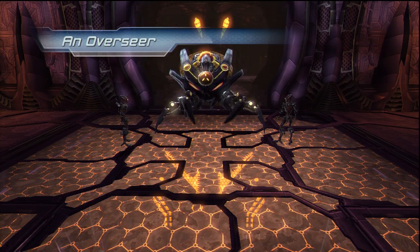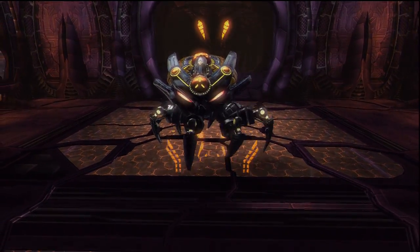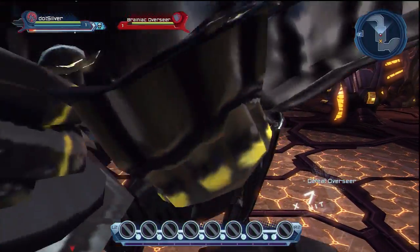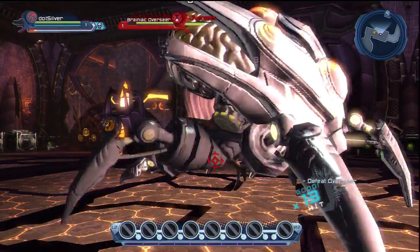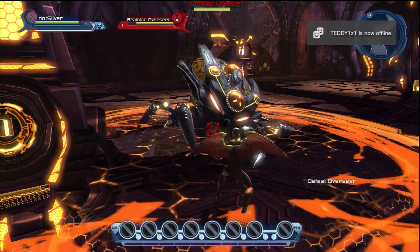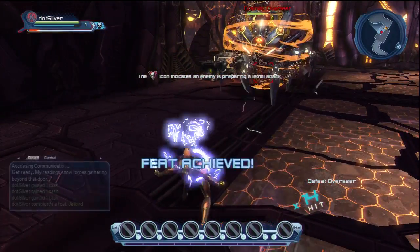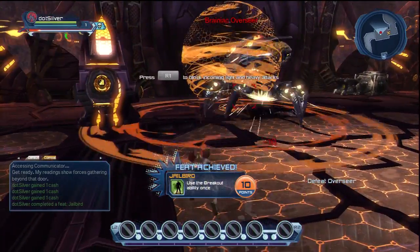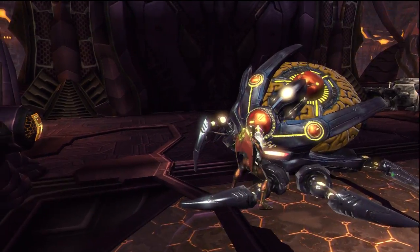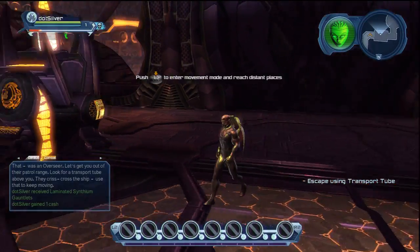Gather reinforcements. I will patrol towards the prisoner bay. That was an overseer. Let's get you out of their patrol range. Look for a transport tube above you — they crisscrossed the ship. Use that to keep moving.